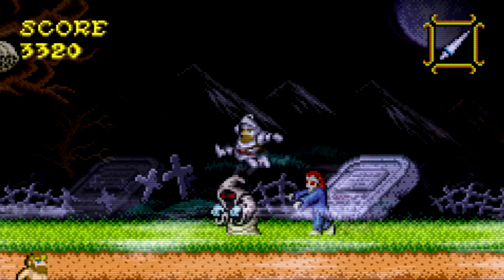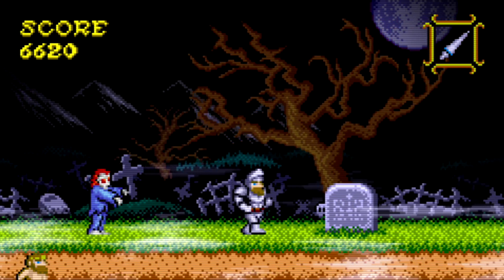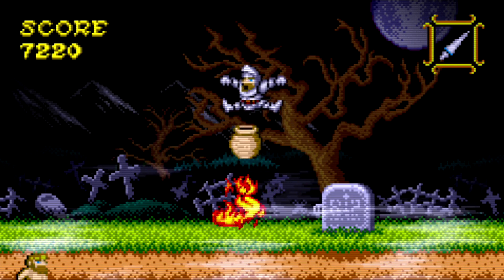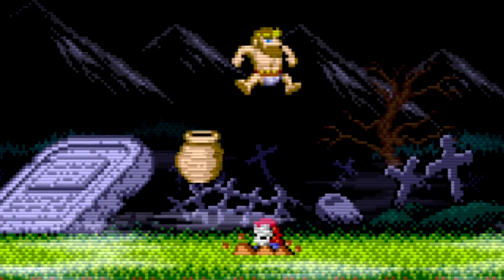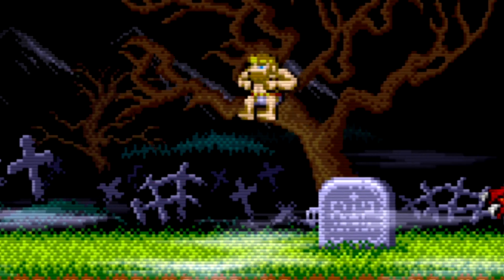Landing on top of enemies does considerable damage and bounces Arthur back into the air. Doing so successfully resets your double jump, allowing for some nice shortcuts through the game when used creatively. The downside to the ground stomp is that it can only be used with armor. However, even without it, Arthur can hop off enemies when timed properly.